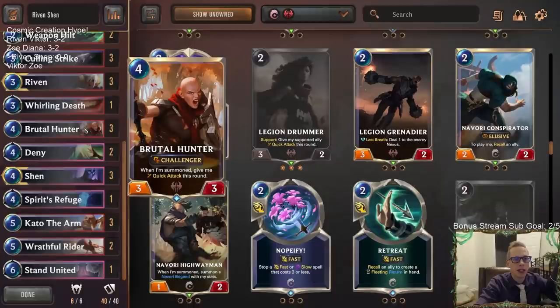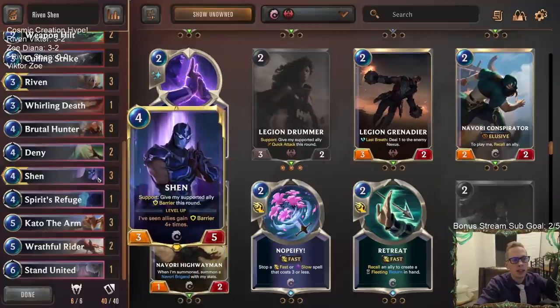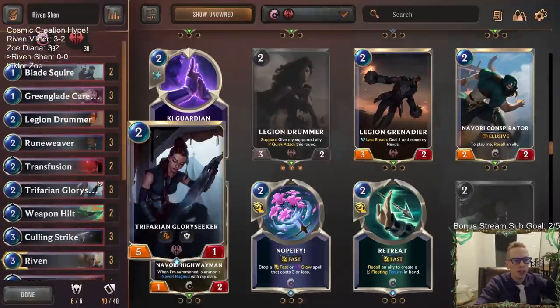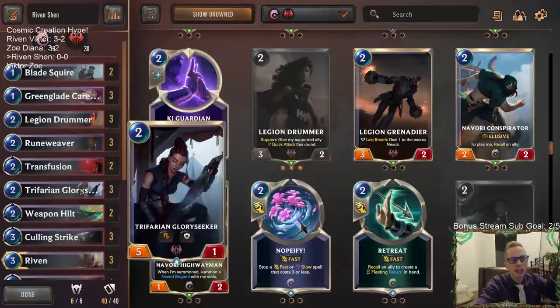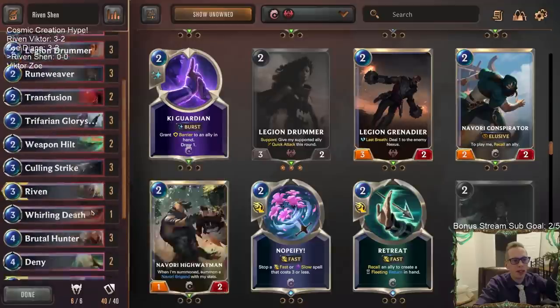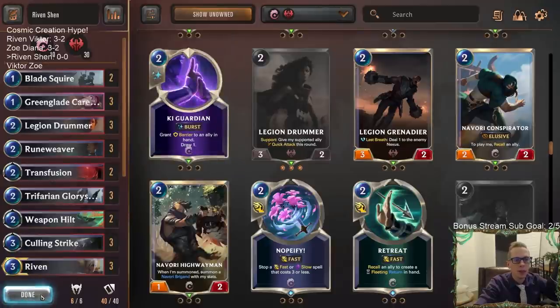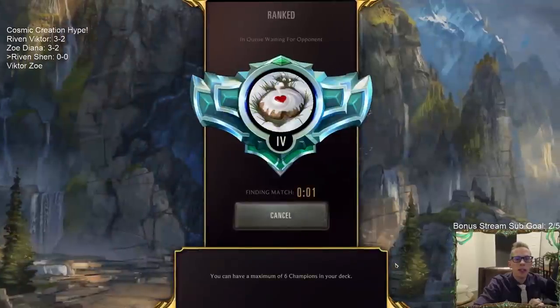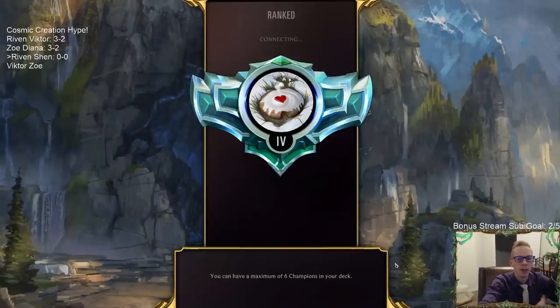Cards like Brutal Hunter can have quick attack and challenger. Wraithful Rider with challenger. Trying out some of these new challengers along with the ability to support them with barrier. We also have Legion Drummer to give those challengers quick attack. Then we have a bunch of blades to forge. We're going to play five games in ranked - back to platinum since the rankings just reset today with the new expansion. Rankings reset every two months whenever an expansion comes out.